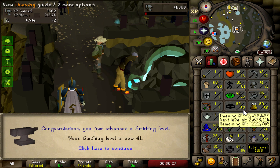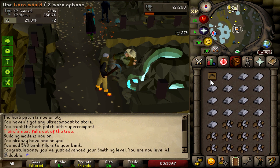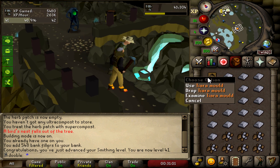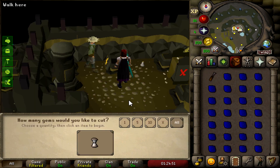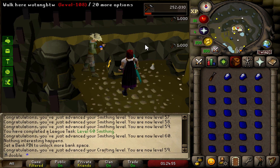Now for the fun part — using up all the resources. Starting with 40 Smithing, just hit 41, and starting with 44 Crafting. I'm using the silver bars to make tiaras — probably the best way to use up these silver bars at 52.5 XP base. It's gonna be a hell of a lot of crafting. Made all the steel bars, the gold bars, and all the tiaras. Onto the gems now — cutting gems is so satisfying, and look at that XP rate with the 20 times crafting.